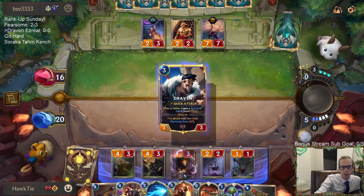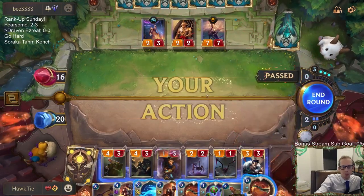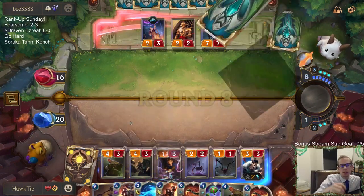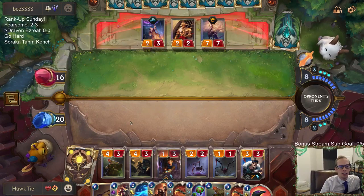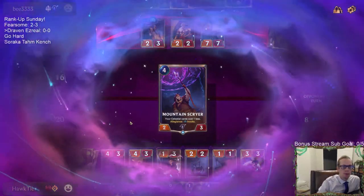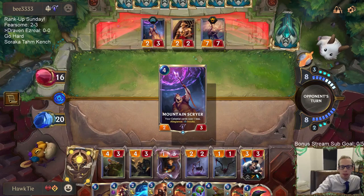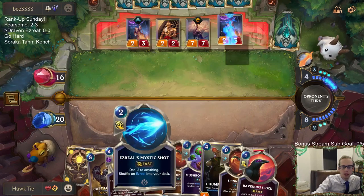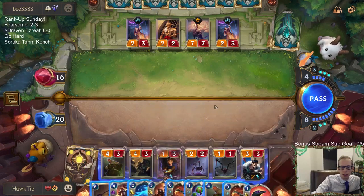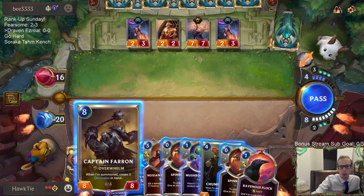Kind of out of cards in hand. I want to see how big I can get this Tribune Improbulator later — usually getting to like eight, I think eight's a great number. We know their next Dragon or Celestial card is going to cost two less, so they may play some Celestial card that doesn't cost very much mana. I have too many cards in hand — have to discard a couple spinning axes if I want to play Captain Farron.